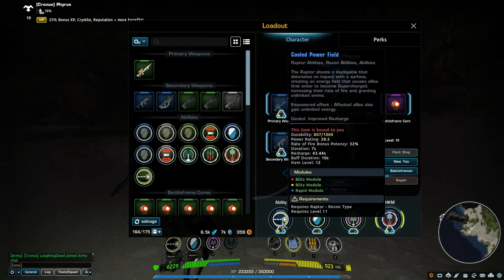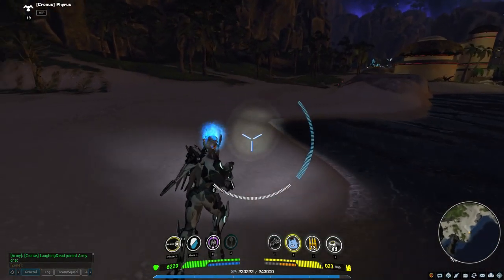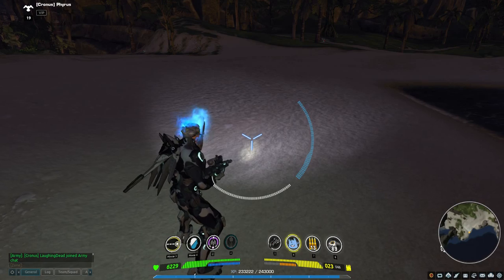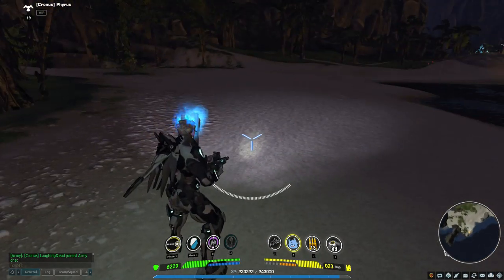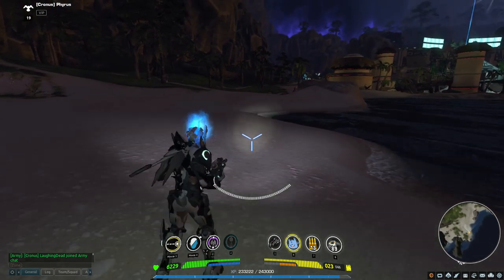Starting with the first ability: Powerfield. Powerfield is one of the reasons why this frame is currently overpowered as of this recording — early September 2014. Powerfield gives you increased rate of fire and unlimited ammo while you have the buff. It's a directional deploy — you aim where you want it on the ground, and it shoots out almost like an explosive charge. As soon as it lands, it deploys a bubble zone where anyone who walks in gets the buff.